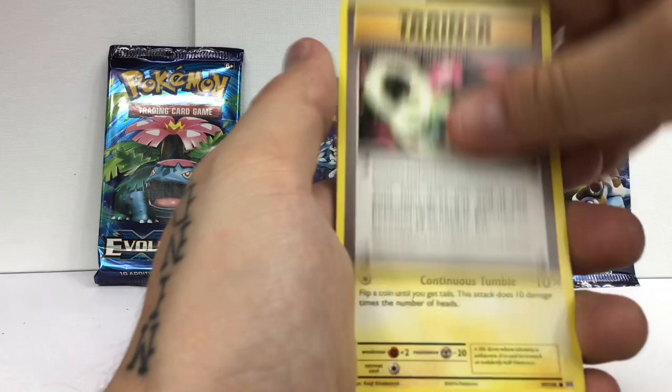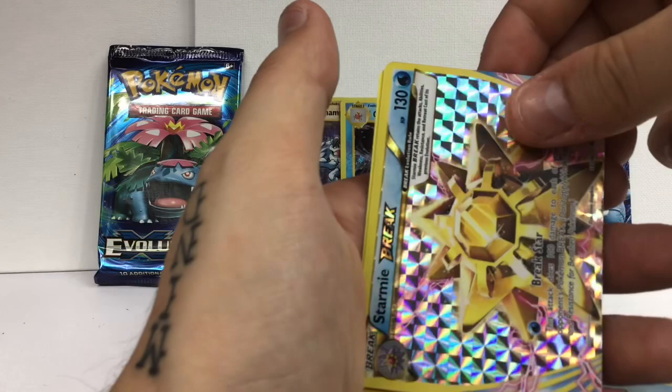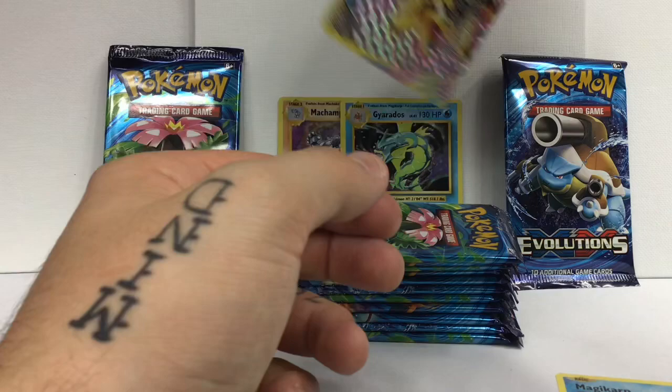Kuna, Potion, Venusaur Spirit Link, Voltorb, Tangela, Poliwag, Seal, Magikarp... our first Break card. And boom - Eradicator. I've honestly never liked the Break cards, I'm really not a fan of them.